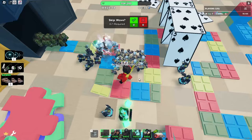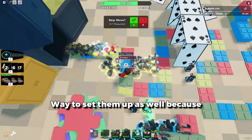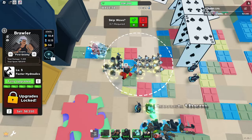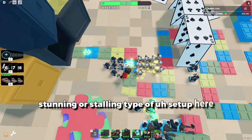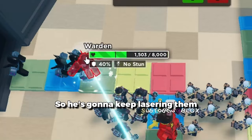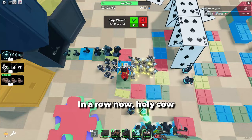Yeah, that's insane dude. I think this is a more optimal way to set them up, because the sledgeers start off freezing them and the Brawlers will just knock them back into the freezing zone. So this is just the optimal stunning or stalling-type setup. The Warden just keeps getting knocked back, so he's gonna keep getting lasered — he's been lasered like three times in a row now.